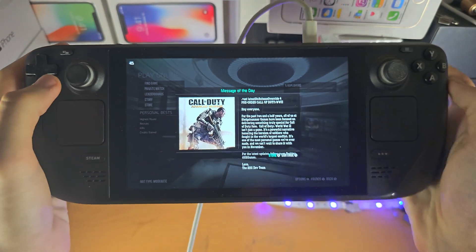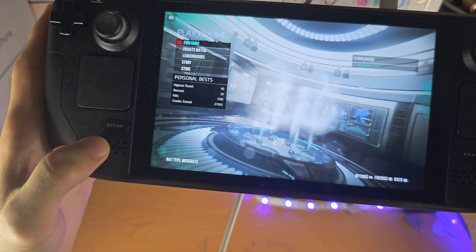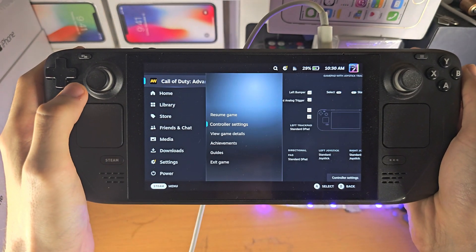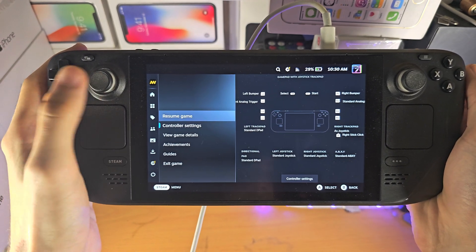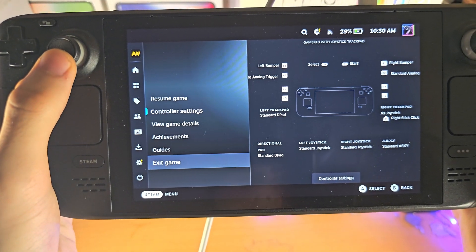Welcome everyone! In order to close out of a game on your Steam Deck, you're going to click on the Steam button, and then use the d-pad to the right, or just flick the left analog stick to the right, and then you should see the exit game option.